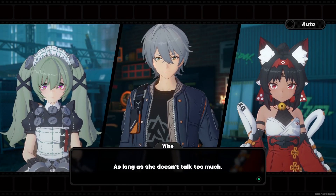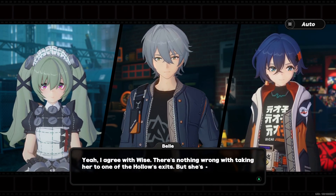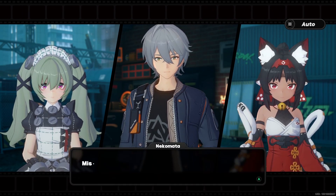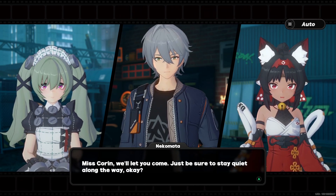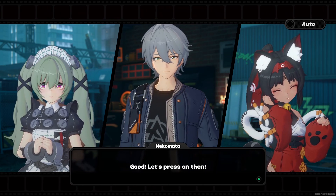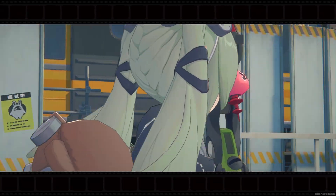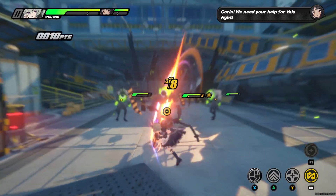As long as she doesn't talk too much. Yeah, I agree with Wise - there's nothing wrong with taking her to one of the hollow's exits, but she's a stranger and may be hiding things. Miss Corin, we'll let you come - just be sure to stay quiet along the way. Good, let's press on then. And now we have the little maid with us - hopefully she can do something. Run! We need your help for this fight!